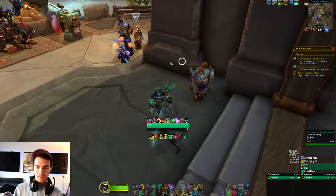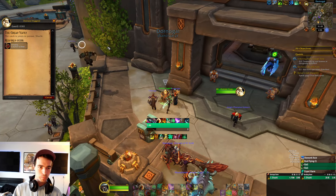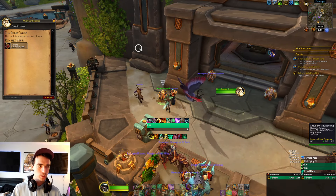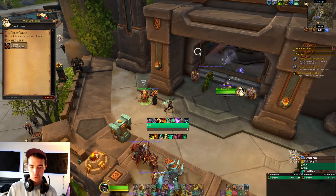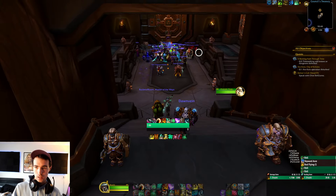Really quick, before we do that — not that this really matters, but there is a meta quest right here. By opening up the Great Vault and choosing an item, you're going to get like just two gold. Just make sure you pick it up and it'll clear your map of that quest.